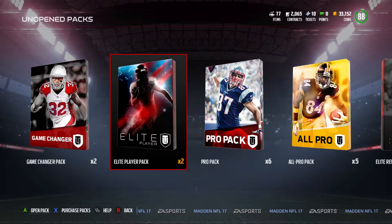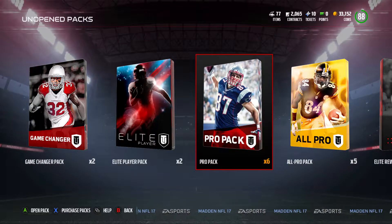I spent it on Ray Nitschke — I'm probably pronouncing it wrong — and the 90 overall Ezekiel Onsah at right end. But I need to upgrade a defensive tackle, so if I can get a defensive tackle here, that would be absolutely fantastic. We are going to start with the worst pack, which is the pro pack. Let's get it open.